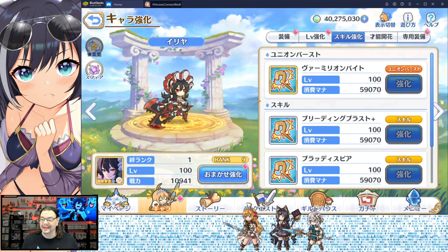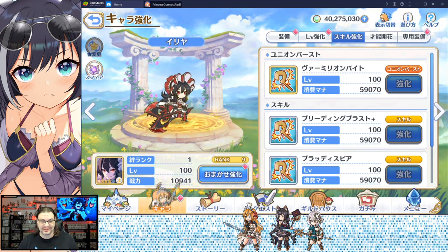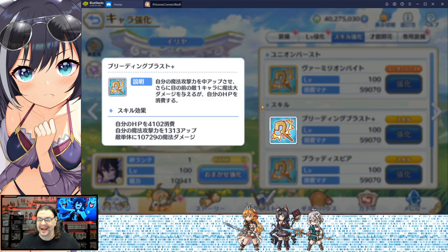Saw the anime, you know what I'm getting at. Let's go ahead and get into her skills. Skill number one is Bleeding Blast. It is a single target attack that increases her magic attack power but also consumes some hit points. Keep in mind it's a vampire character, so the blood thing, hit points, stuff like that.